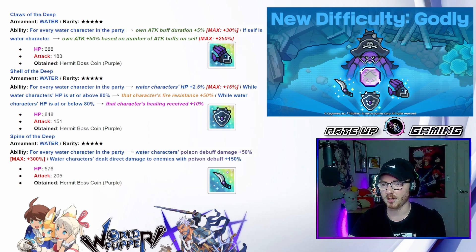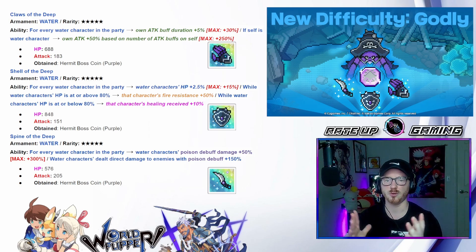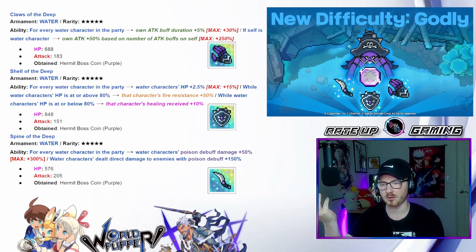Then we have the Shell of the Deep — for every water character in the party, water characters' HP goes up 2.5 to a maximum of 15. While the water character's HP is at or above 80, that character's fire resistance goes up 50. And while the water character's HP is at or below 50, that character's healing received will increase by 10. So when you're healthy you get increased resistance, when you get weaker you get increased healing, and then you go back up.